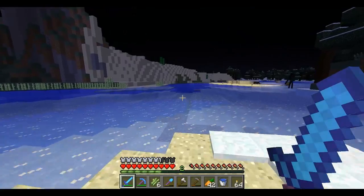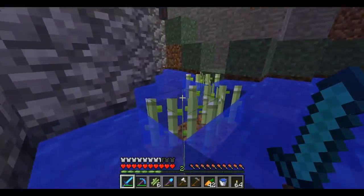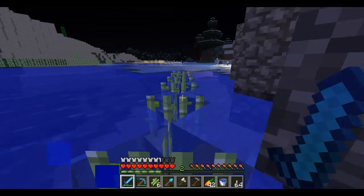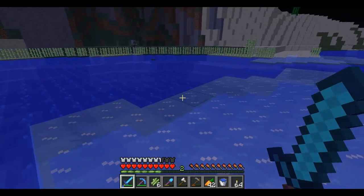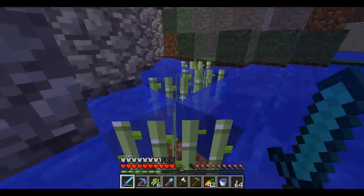I just looked at an enderman because I am stupid. Another cool thing: if you put sugarcane on the water like this and you run along it, it kind of gives you a speed boost for a second because you're on actual land and not walking through water. I just think that's pretty interesting.